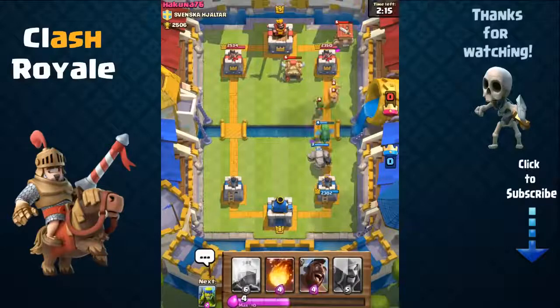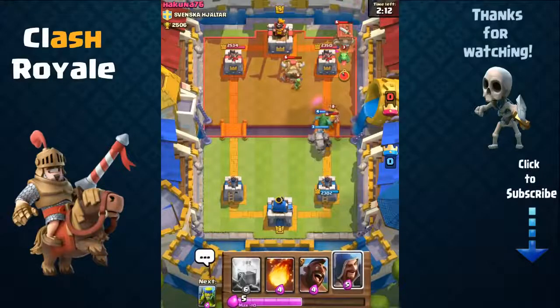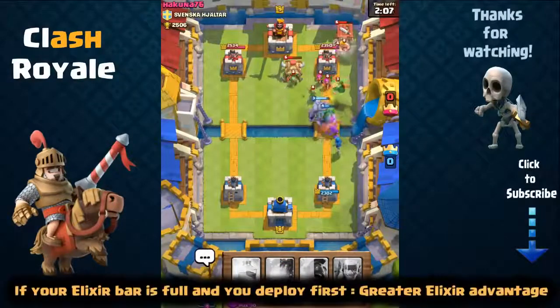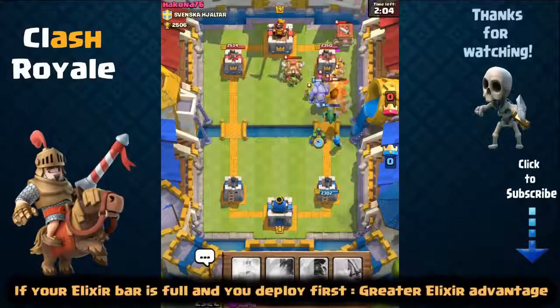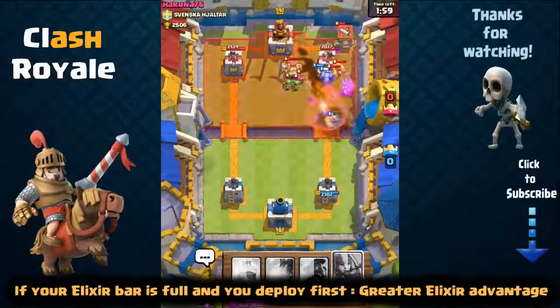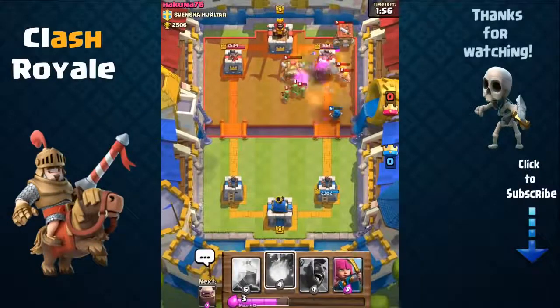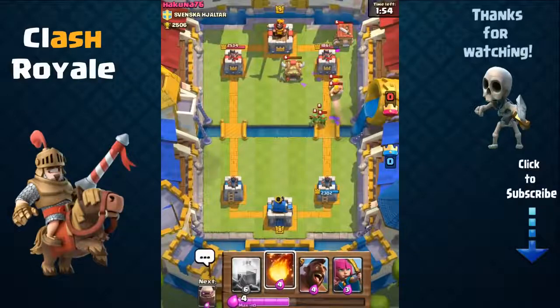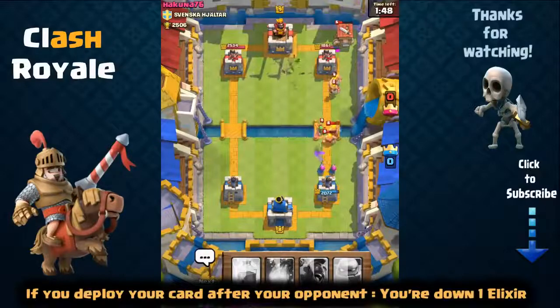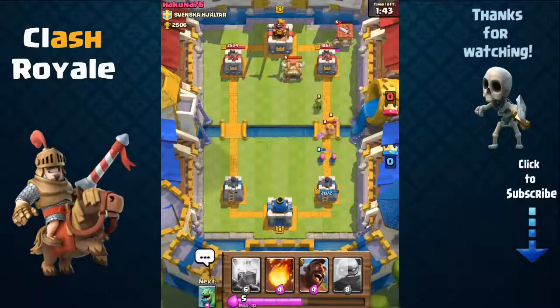Usually you will face opponents who also wait to deploy until they have a full elixir bar. In this case you have 2 options. Option 1: deploy your card first — if you reach 10 elixir and play first, you gain a greater elixir lead for every second your opponent stays at full elixir. Option 2: deploy your card after your opponent to play a better counter, but this gives your opponent an extra 1-elixir lead. Usually it's best to deploy at the moment you reach a full elixir bar.